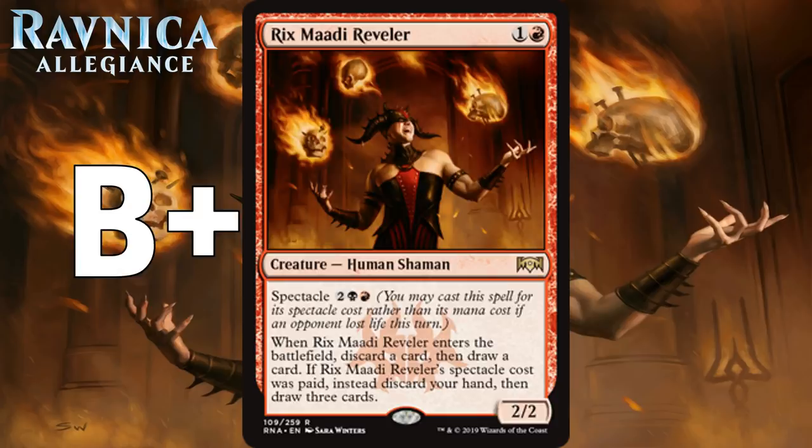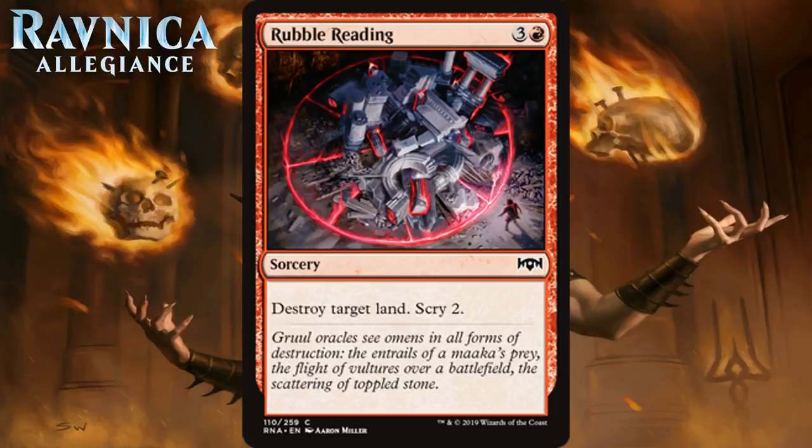Next up we have Rubble Reading, which for 3 generic and a red is a common sorcery. It says destroy target land, scry 2. As always, 4-mana land destruction spells just aren't playable in limited, even if you add scry 2. The problem is the impact they have on the game is minimal 99% of the time — if your opponent just hits a land drop after you do this, they're back where they were and you're pretty much down a card. There's plenty of times where you feel like you've done something but it doesn't actually impact your opponent much. It's also pretty bad in the late game where destroying one land won't make much difference. It, like all recent land destruction spells in limited formats, is an F.